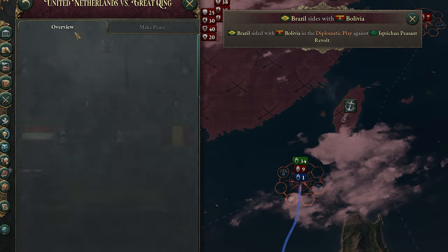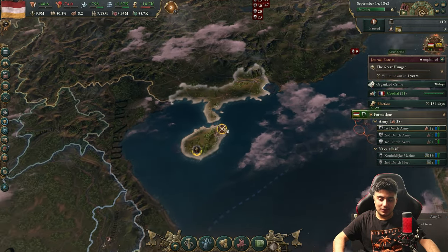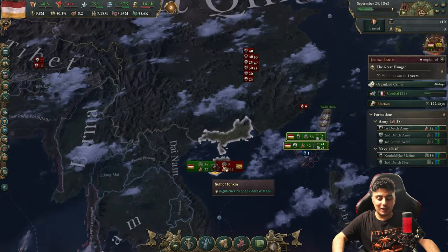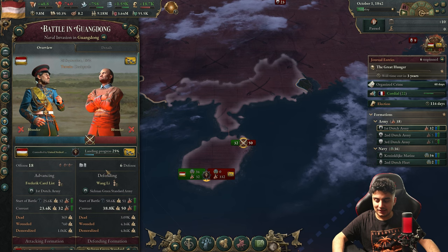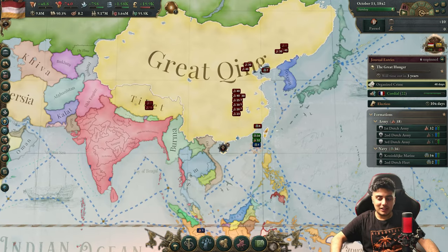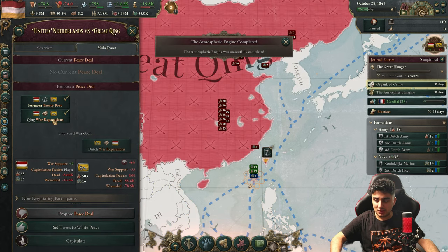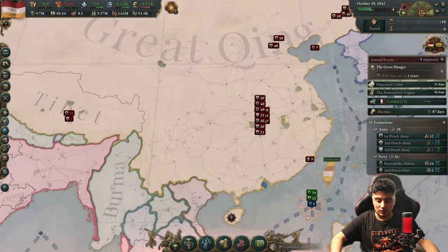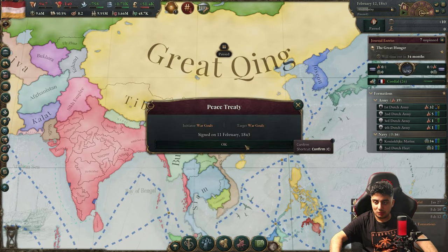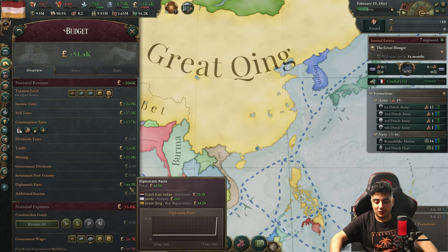We're actually losing the war, so we need to do this naval invasion to speed things up. Don't be scared that they have 500 battalions — even with only 20 battalions you can crush them. Look at the statistics: they have only 6 defense. There's no way you lose this war. Just land anywhere in China and you'll end the war quickly. We didn't even need to wait to 95 war score — we sent the peace deal and got a lot of money from the war operation. It will sustain you for five more years.